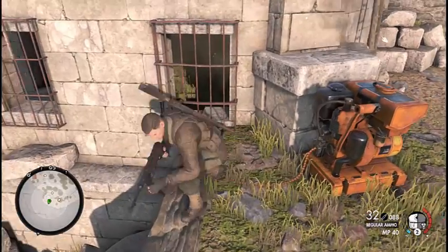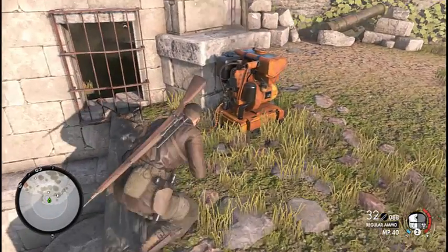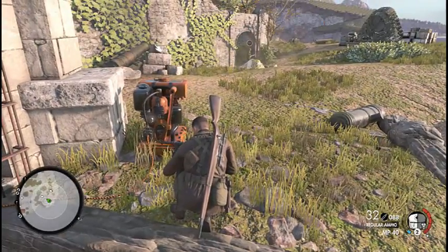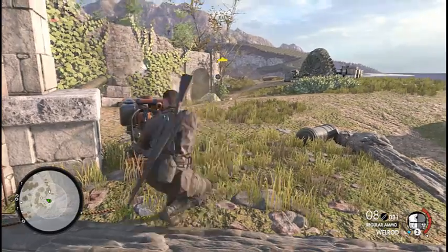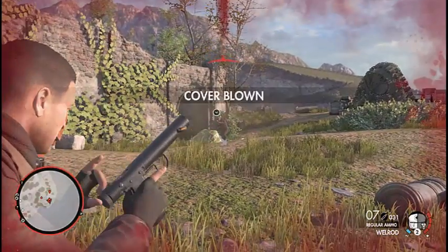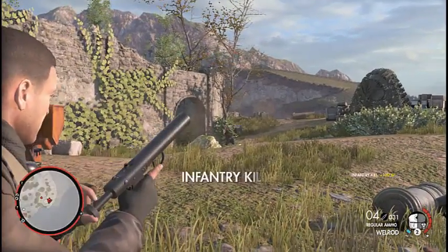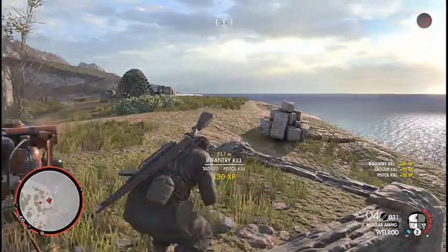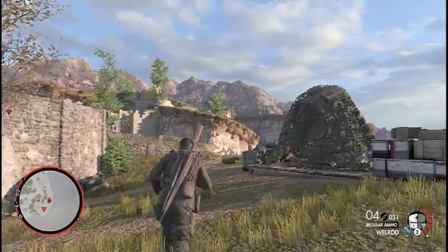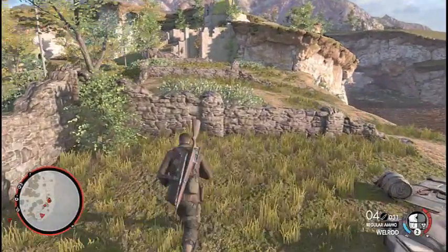What did that say? That happened way too fast. He saw us. Okay, but other people know we're here now. This is not good. Move around here a little bit and then take stock of what we got.